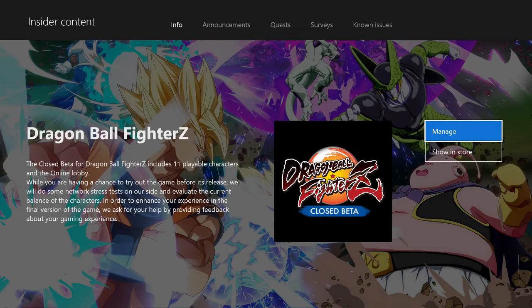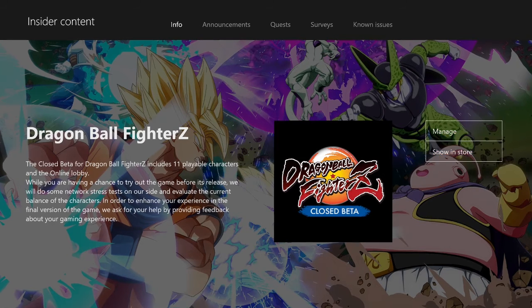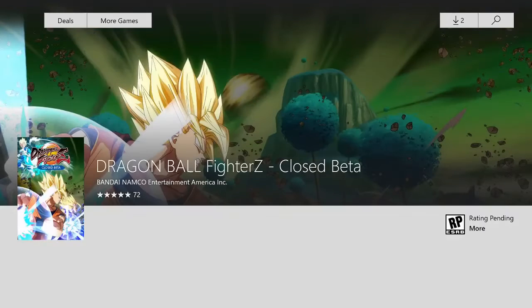As you can see it brought us here. The Dragon Ball FighterZ closed beta includes 11 playable characters and an online lobby. While you have a chance to try out the game before it's released, they will do some network stress tests and evaluate the current balance of the characters in order to enhance your experience in the final version. They ask for your help by providing feedback about your gaming experience.